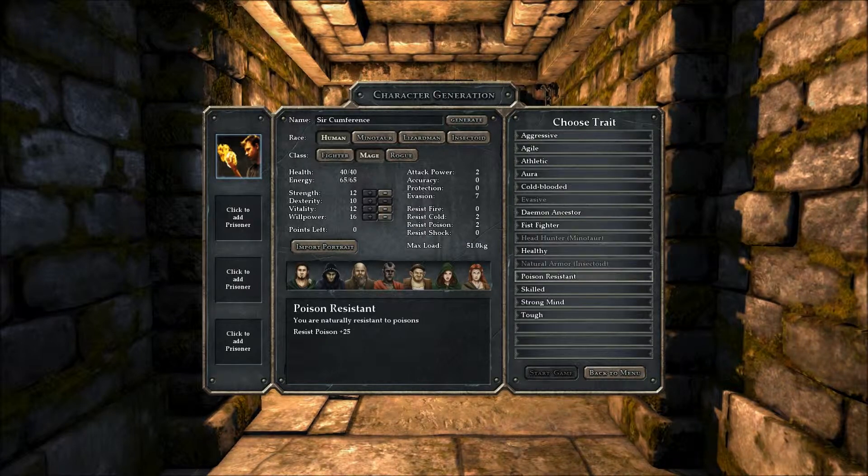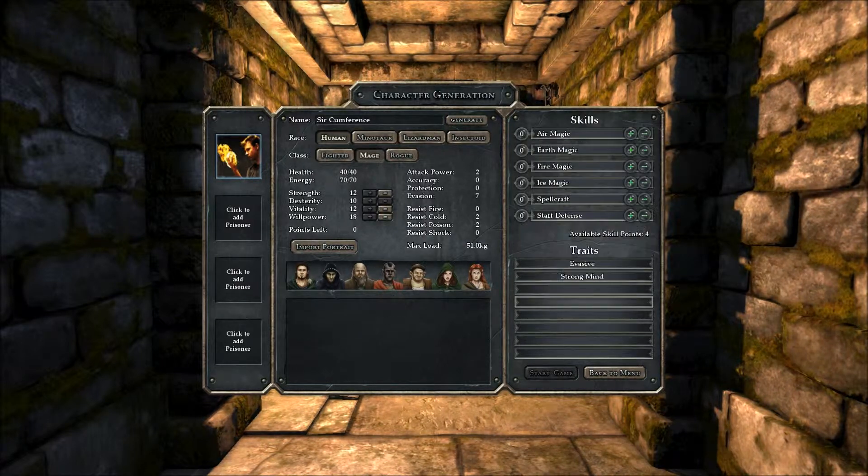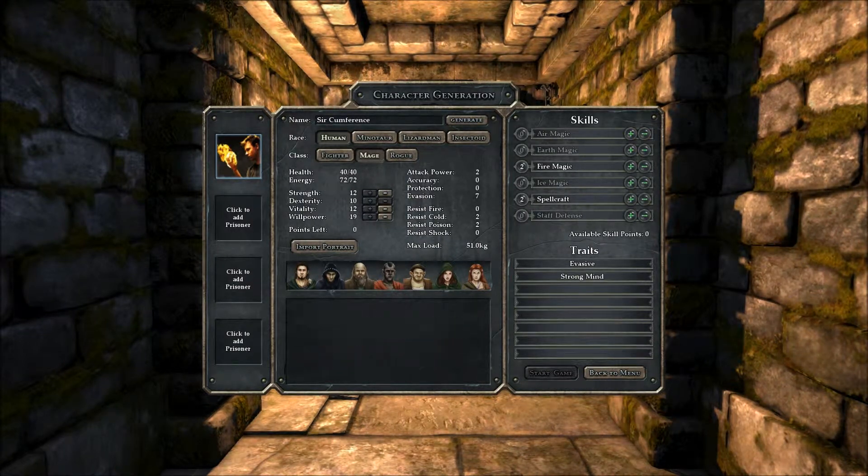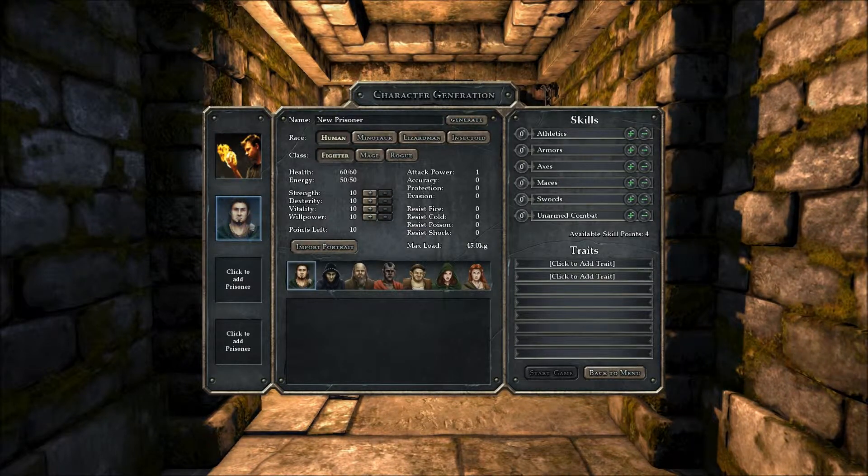Let's get evasive and strong mind, because he's a mage. It doesn't matter what I actually put those in. Next guy.